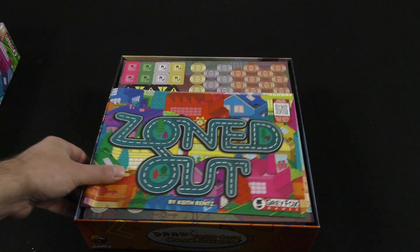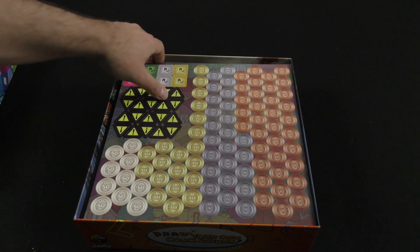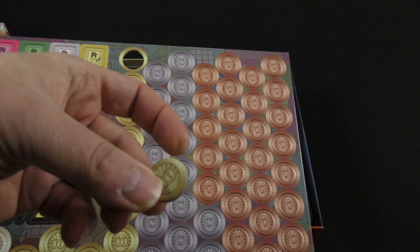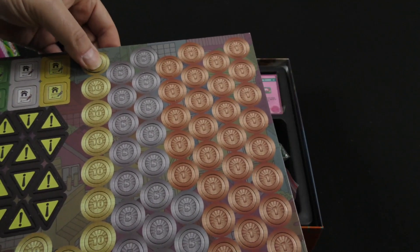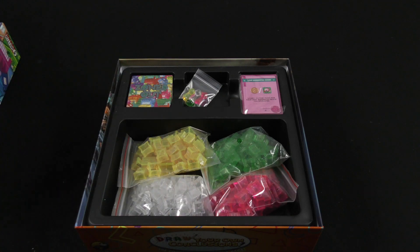And then you've got a small glossary as well. Let's take a look at the components. We've got a bit of cardboard here — looks like either points or money, probably money, just a guess. The tokens are fine, nothing terribly remarkable one way or the other.